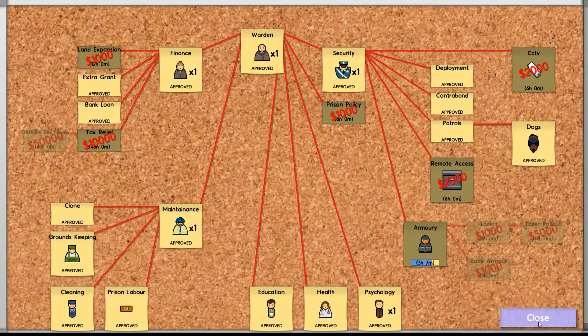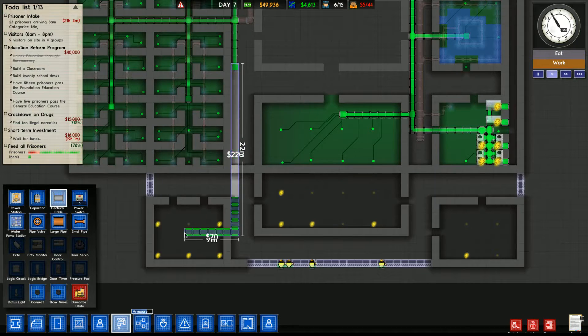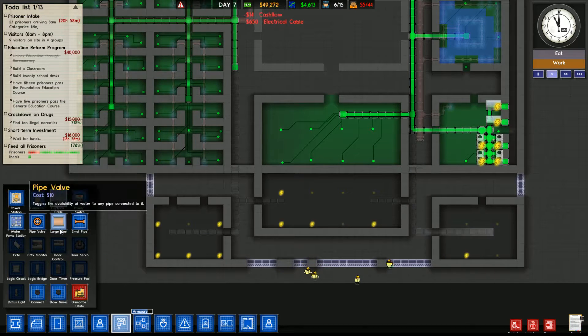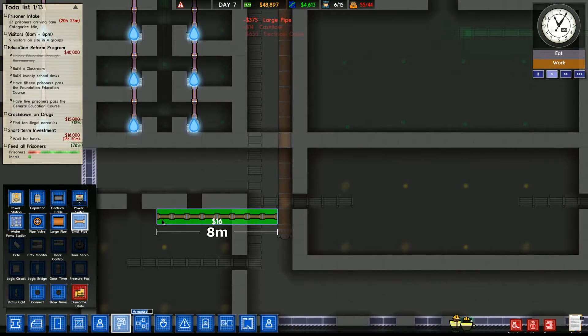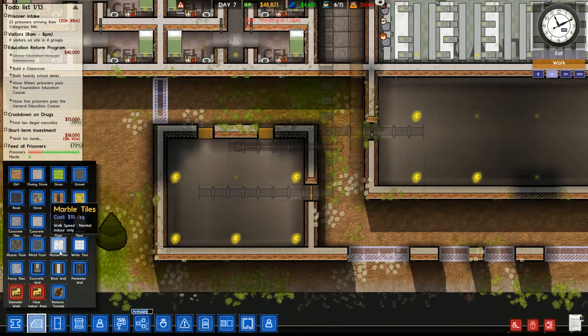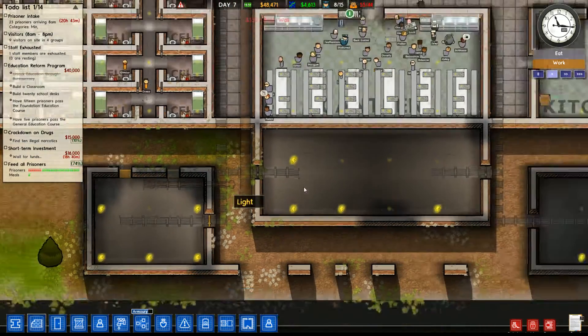That one is utilities — let's drag down some power. We're also going to need some piping for the laundry, so that can go along there as can some power. I think the brick wall can go about there — the laundry is going to be a lot bigger than the cleaning cupboard.